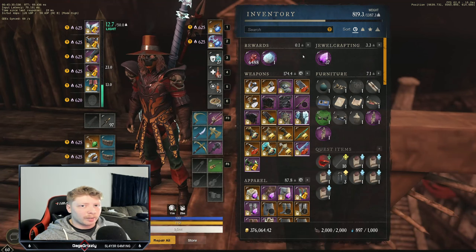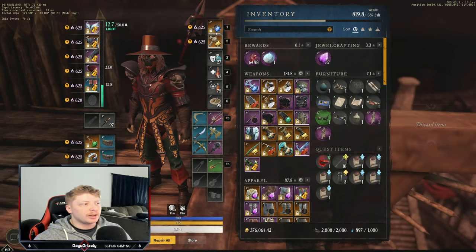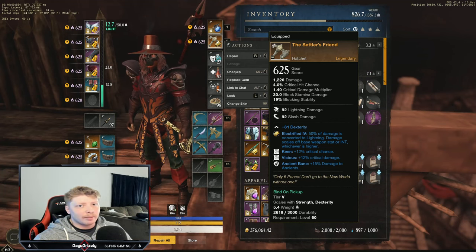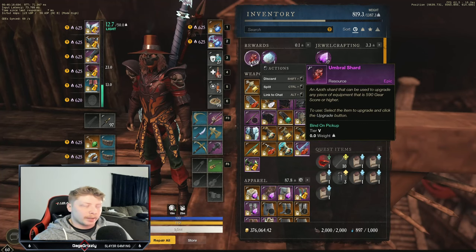Let's go over two weapon combinations I really like that also give a lot of DPS. First is the spear and great axe, where the great axe ends up being a utility weapon for grouping mobs up and the spear ends up being your main DPS weapon. Another good combination is the spear and hatchet, which gives you maximum damage output and is one of the best DPS combinations in the entire game. For a more simplistic starting point, go with the great axe and spear.